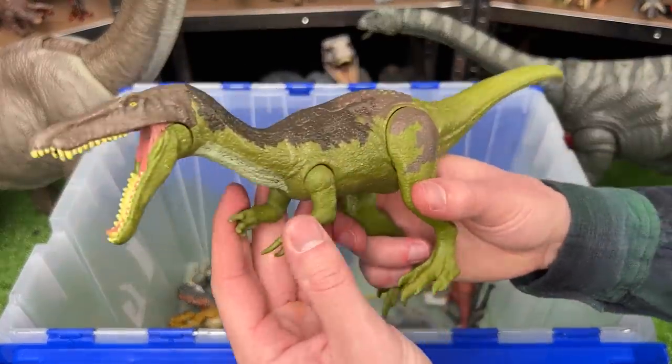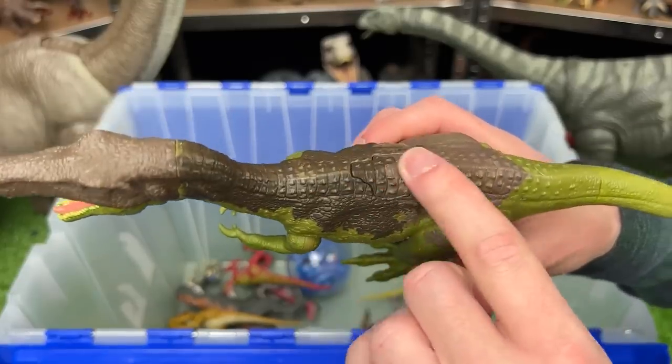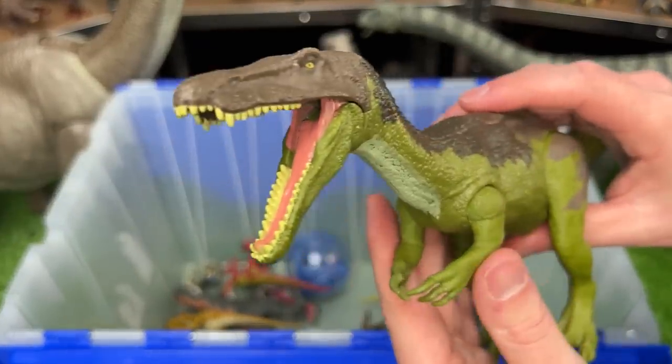Here is one more Baryonyx figure. This one has similar coloring to the last one that we saw, but instead of a slide lever action, it has one button on its back for chomping.